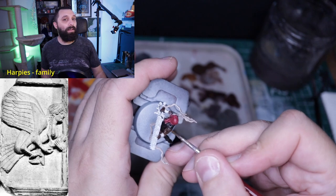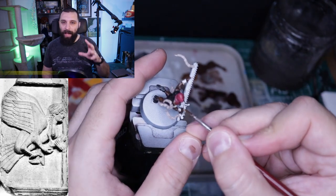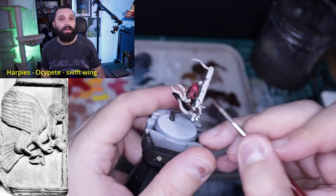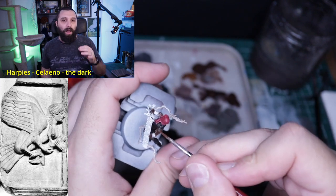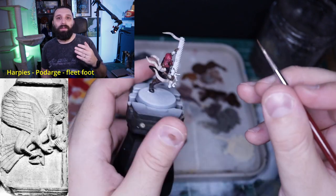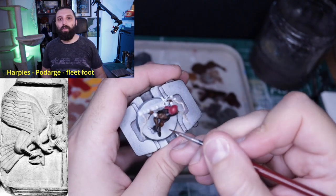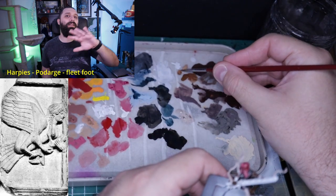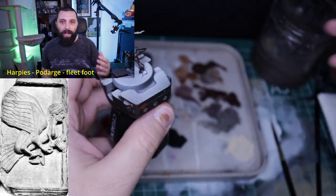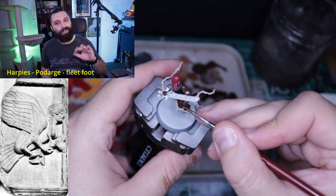Their names were Elo, translated as Stormswift; Ocipete, or Swift Wing; and later Celaeno, the Dark, was added. Homer mentions another harpy called Podarge, or Fleetfoot. He also mentions in his works that Podarge was the mother of two of the fastest and immortal horses in Greek mythology — Balius and Xanthus — whose father was the West Wind, Zephyrus. They were also parents to other legendary horses such as Phlogeus and Harpagos, gifted by Hermes to the twins Castor and Pollux, and to Arion, a black-maned legendary swift horse.